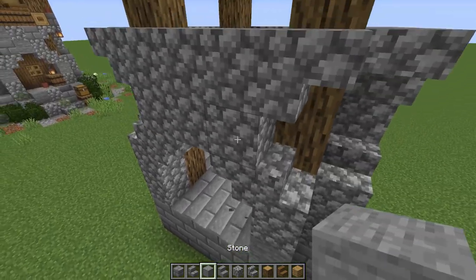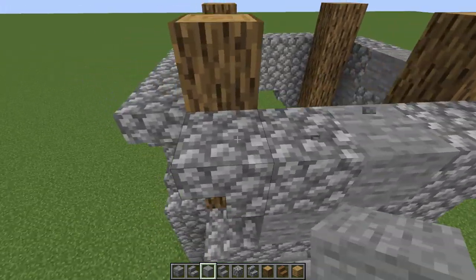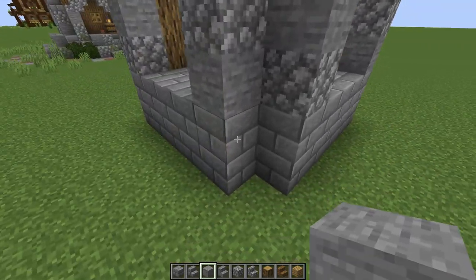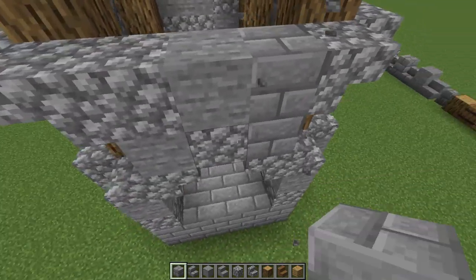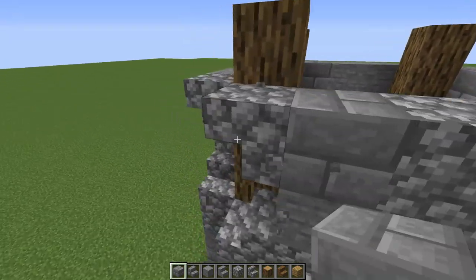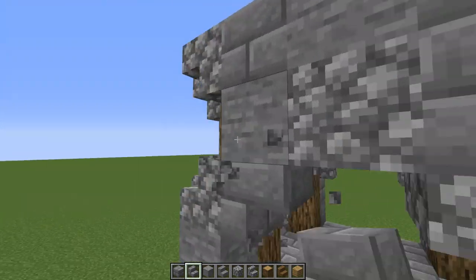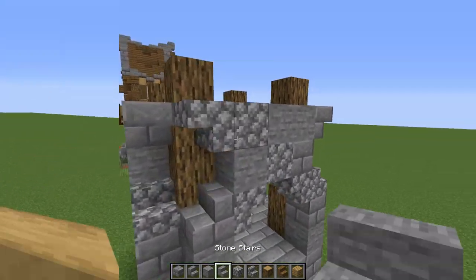For texturing, I'm coming in with some smooth stone and regular stone and just wrapping that around in random spots. It doesn't have to be exactly where I'm placing it, but it makes it look really rustic. Then I'm bringing in some stone brick to break it up as well, and also variants of stone brick on certain stairs. That gives it that run-down look.